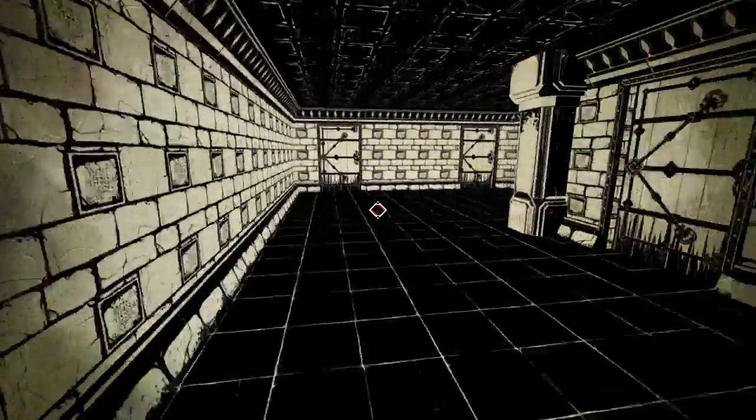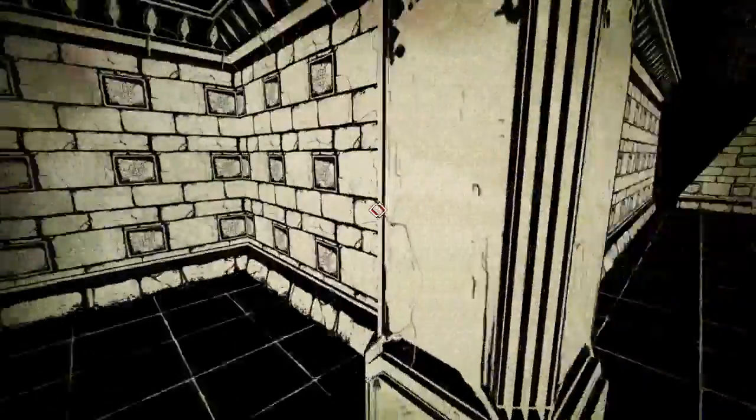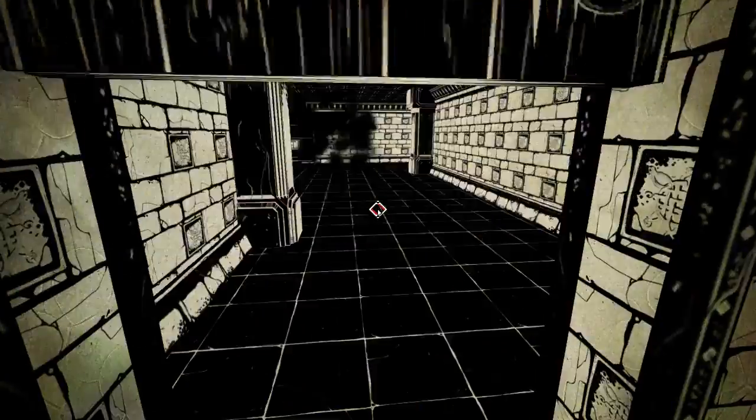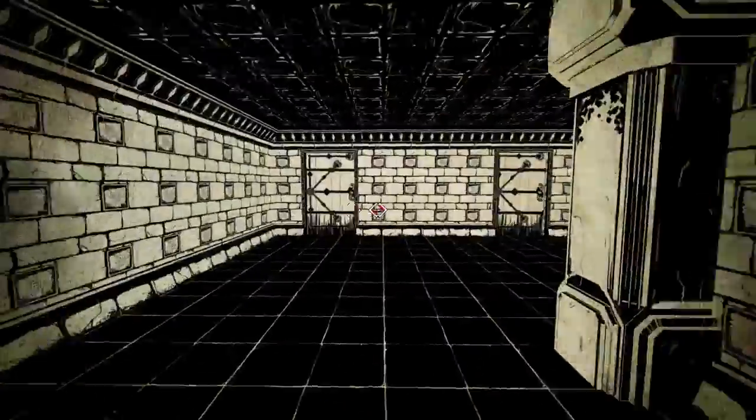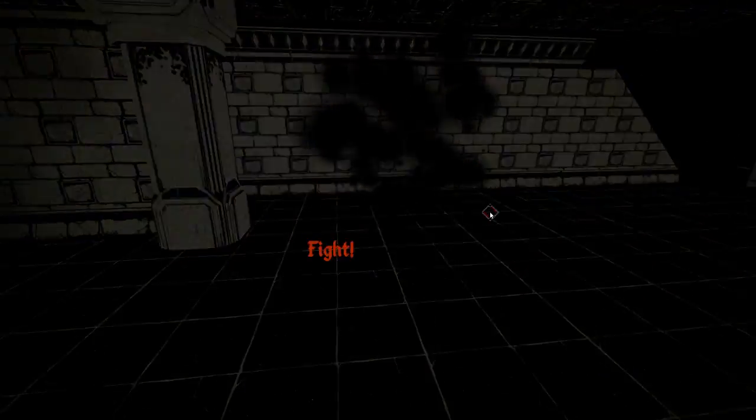Welcome to episode 37 of Paper Sorcerer. Logan Cain here, and we're just going to continue on down the cell blocks. We did get a soul last time, but I just kind of want to keep going on down the cell blocks — get to the boss man, and after the boss man, you know.